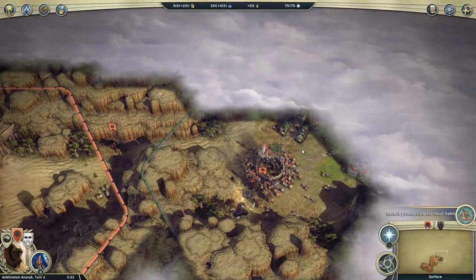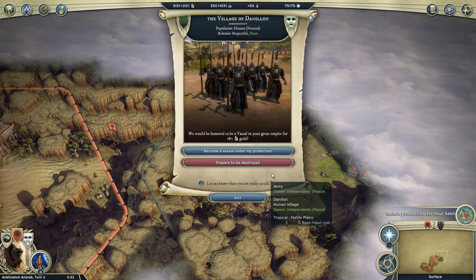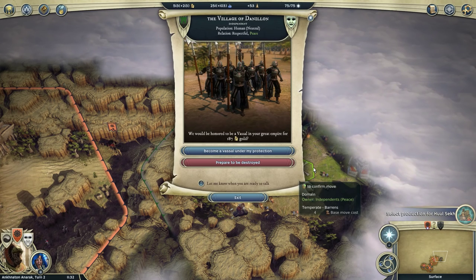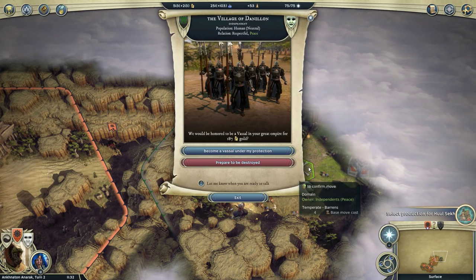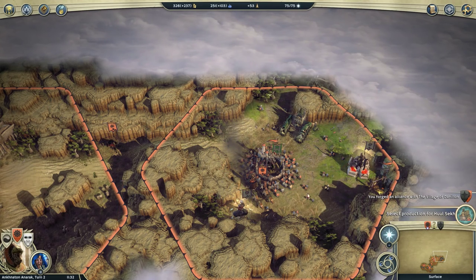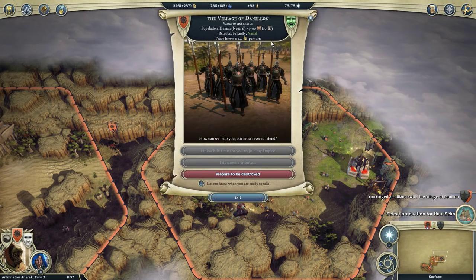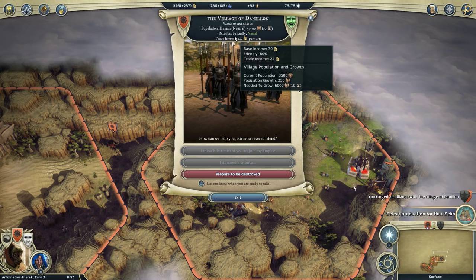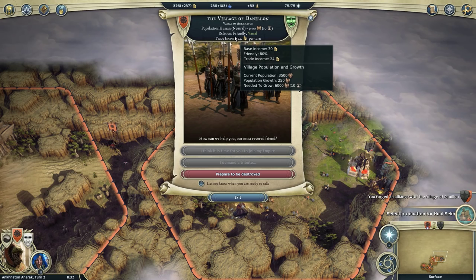Since we're a good guy, we don't want to solve everything through war. We're going to be the friendliest kitty cats — say hello to the little humans and offer them vassalage. We'll kindly let them become our servants in return for our protection. They are now our ally, and you can see they're giving us 80% of their income because they're our friends. If we upset them, that income would go down.